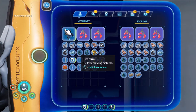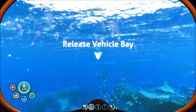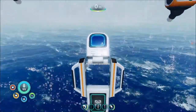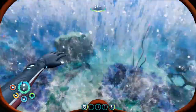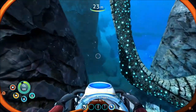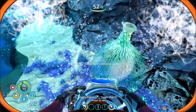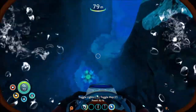Let's put away a couple of titanium. Let's deploy the mobile vehicle bay — put it right there. No recipes available yet. Time to go back to this coral forest-like area. Once we do that, we will hopefully find some more sea truck fragments and investigate what this distress signal is all about. Here we go.